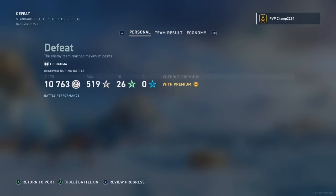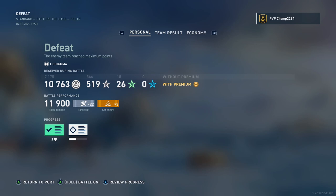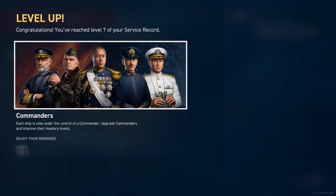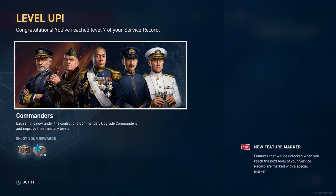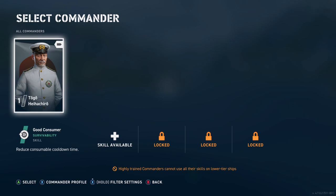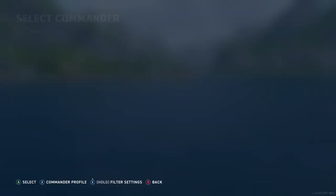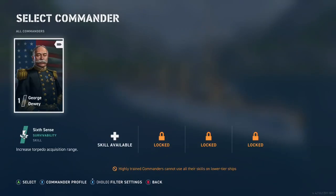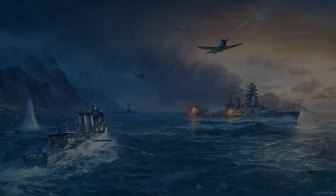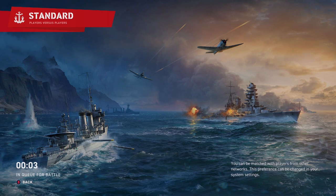Defeat. Okay, let's return to port. Stats. Yay. Assign commander — toggle. I'm going to assign commander for Tenryu. Available commanders: George Dewey. Let's go with Tenryu. I'll do one more battle.